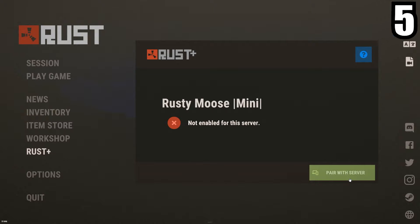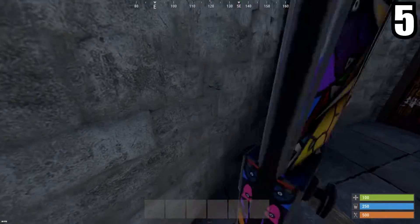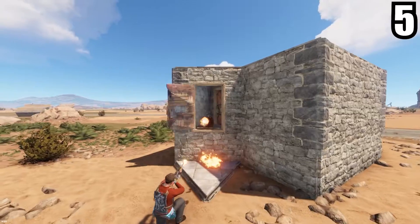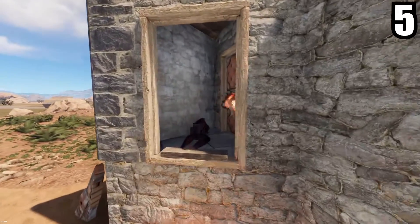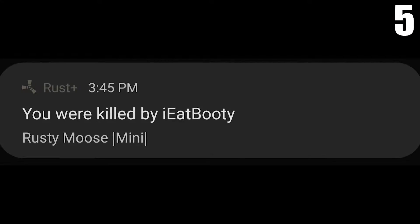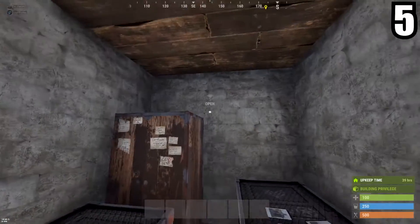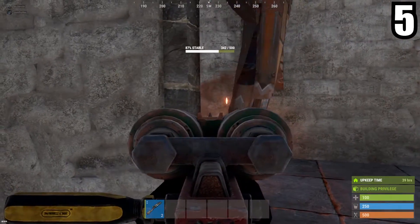Pair your phone with your server using the Rust Plus app and make sure you have notifications enabled. When you're ready to log off, always log off at the front door. This is because if you end up getting raided, the person most likely will end up killing you, and you'll get a notification letting you know that you died. If you're awake at this time — chances are you probably won't be, because dweebs like to raid you while you're sleeping — you may be able to log on quick enough and catch them off guard and successfully defend your base.